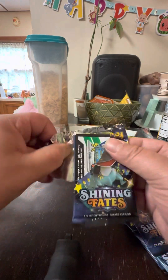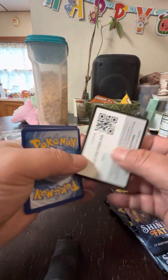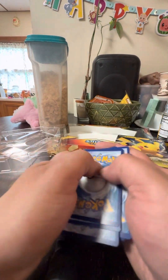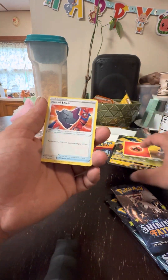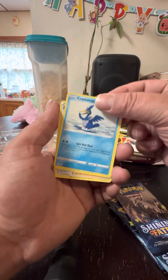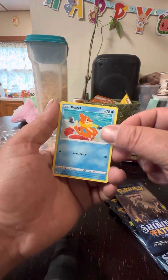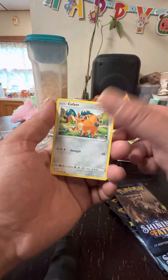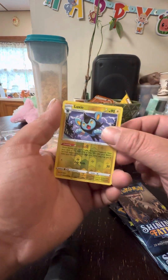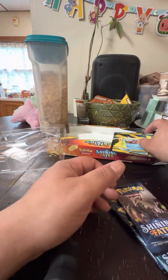We got that first pack. A good old code card, fire energy, rusted shield, Cramorant, Ball Guy, Morpeko, Weavile, Cacnea, Cubfit, Luxio, and a Volcanion. I'll take it.